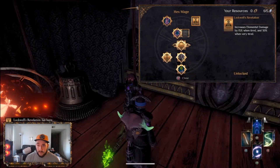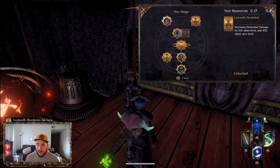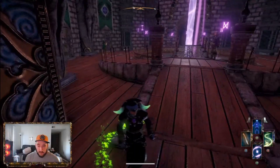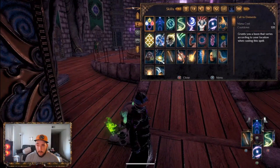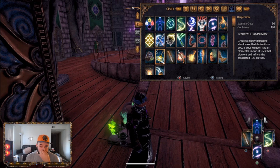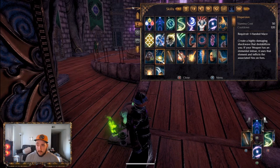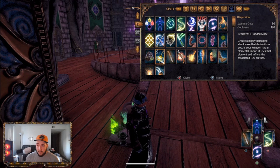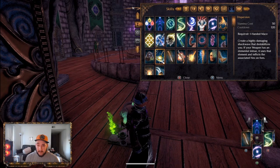Yeah, that's basically all the skills you're going to need, with the exception of the Dispersion skill, which is the final skill you can get when you finish your buildings in Sirocco. You can get the One-Handed Mace skill — this is a very nice ability. Basically, you smack the ground and it does a shockwave. And if your weapon has an element on it, it uses the element on your foes and gives them the associated Hex, which is very nice.